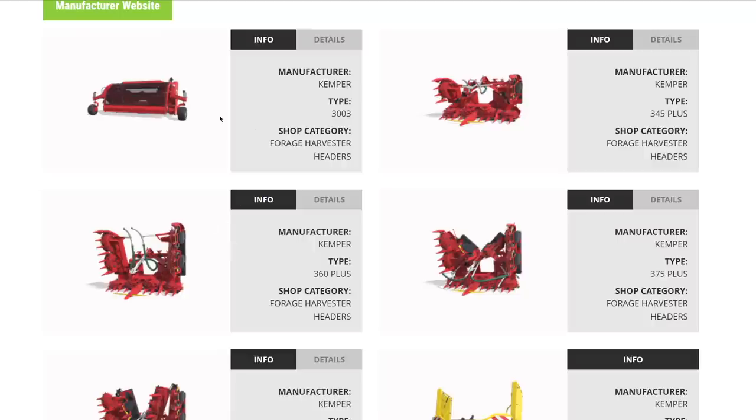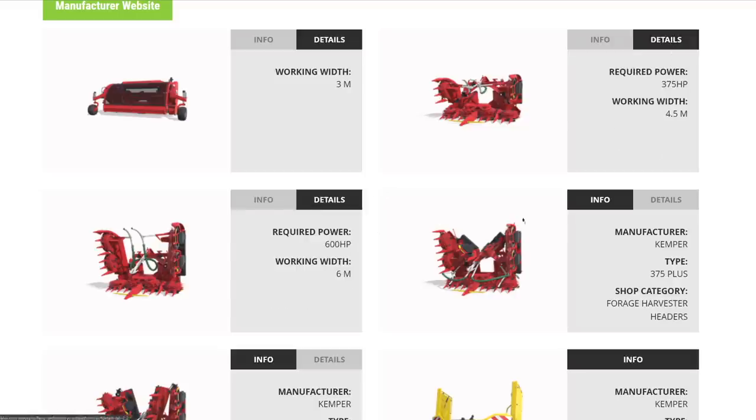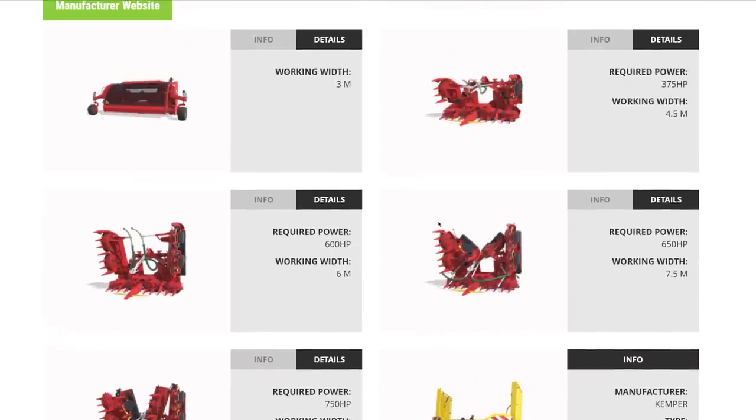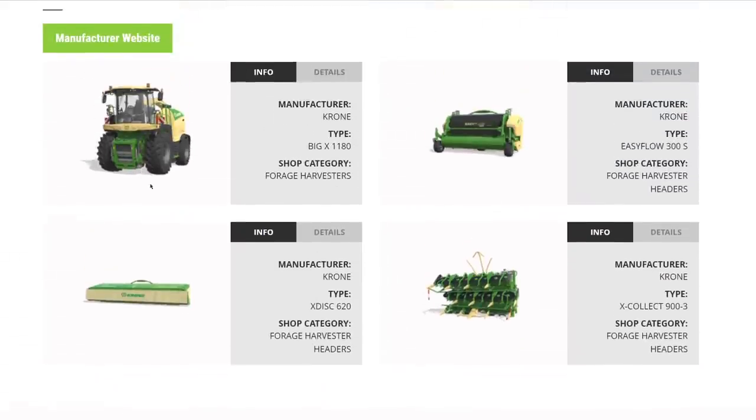From Kemper: a 3-meter pickup head for grass and hay, forage harvesting heads at 4.5, 6, 7.5, and 9 meters, plus a support wheel attachment. It's nice that this is separate from the harvester unlike in FS19. From Krone: the Big X 1180, the Easy Flow pickup at 3 meters, a chaff converter, and a 9-meter forage header.